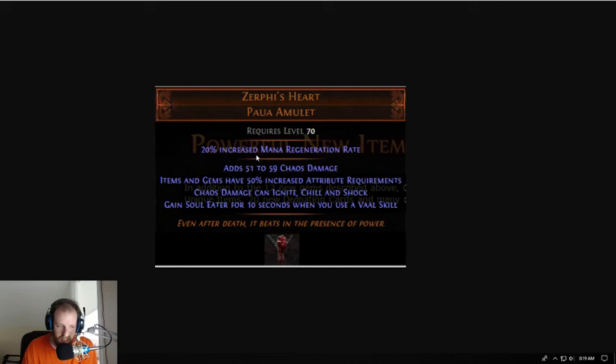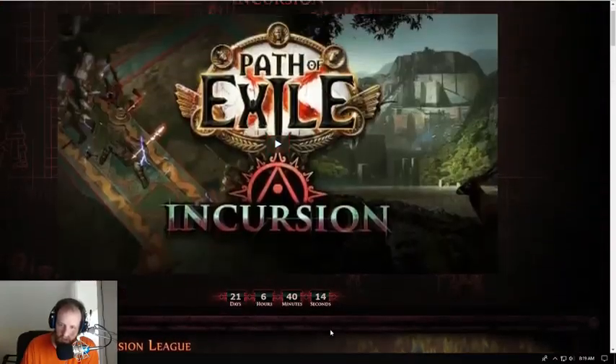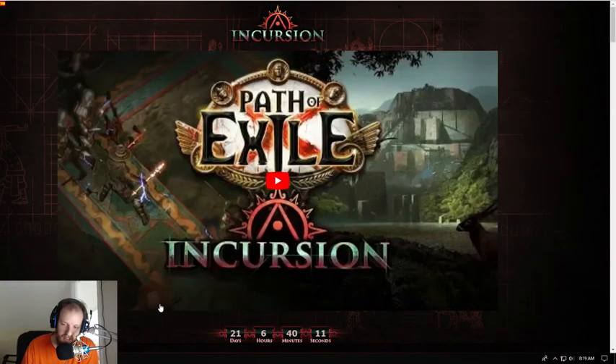This could be a league-specific meta-defining amulet, or it could just not be — but it could be really incredible for chaos builds. We're going to see a lot of different chaos builds and trapper builds coming out because of all the buffs and changes to trappers and mines. Should be interesting to see Soul Eater running around using Vaal Fire Trap or Vaal Bear Trap. Get excited, get hype — Incursion is right around the corner at 21 days, 6 hours, 40 minutes and 10 seconds. We'll keep coming out with videos to get you excited as more information about Incursion comes out.